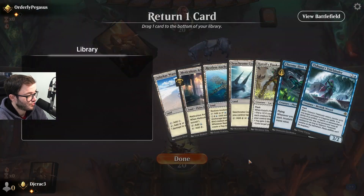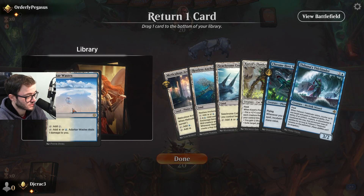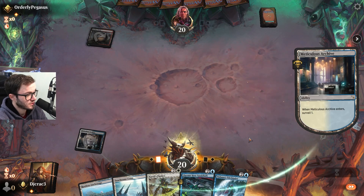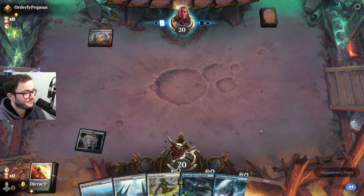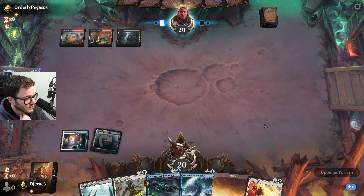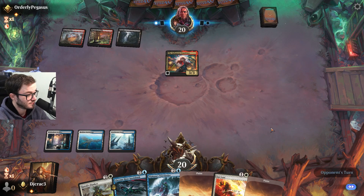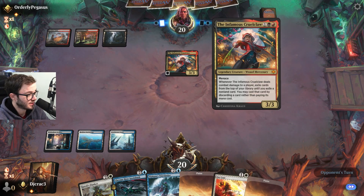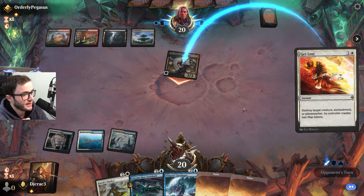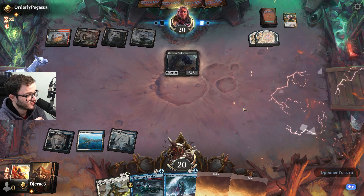Opening hand — that's an easy mulligan. That's a bit better. Probably get rid of the wastes — yeah, get rid of the other wastes. Can't really play anything until turn three anyway. Not the surveil — that's a good draw. Wow, can't believe I won that game two, that was pretty impressive. Land go — at least I can deal with that, that's no problem. Yeah, I think I'm just gonna Get Lost it — just get rid of it. It's a pain having to deal with just free stuff constantly, I don't want to have to deal with that all the time.